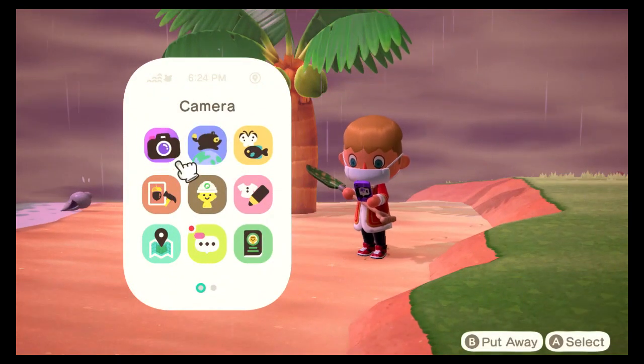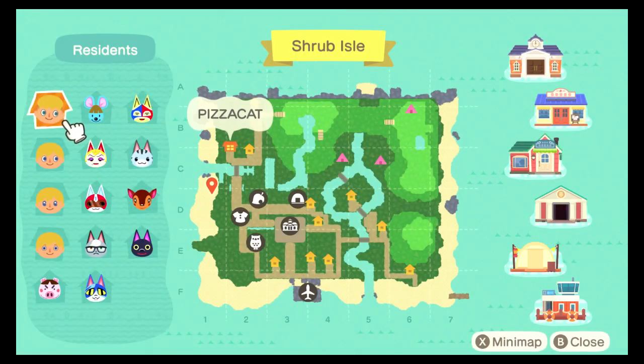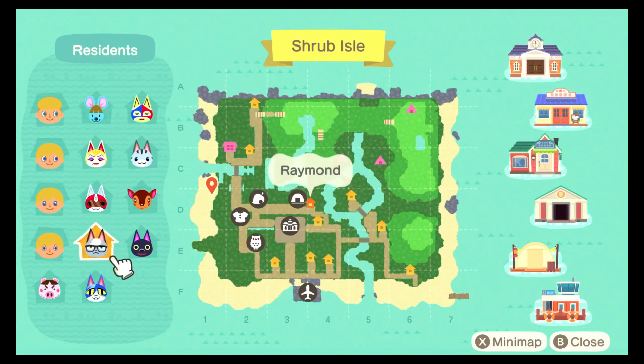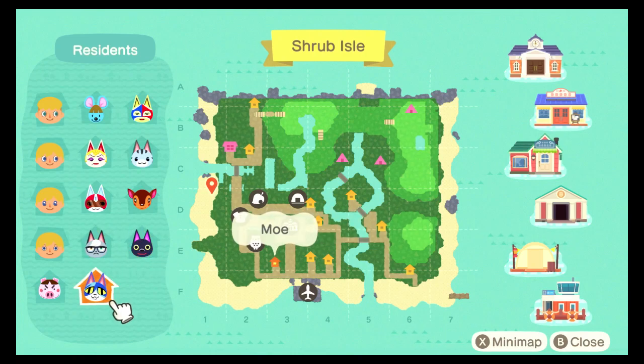Seven out of ten, so you only need three more. Let's take a look — you've got Stinky, Wally, Monique, Kid Cat, and Raymond. Raymond does not have an amiibo so don't order him off Amazon.